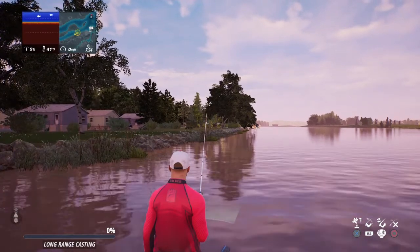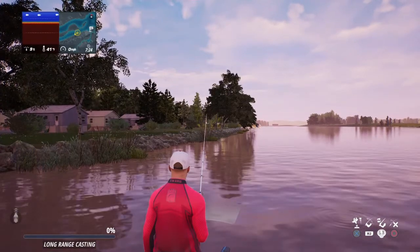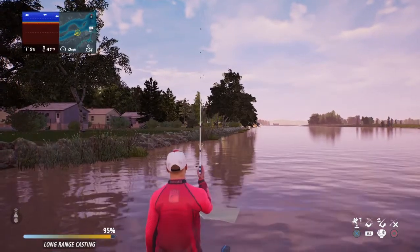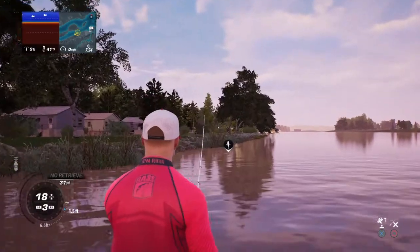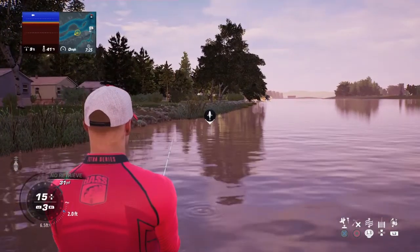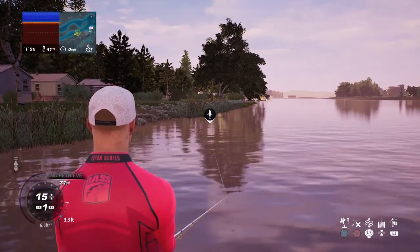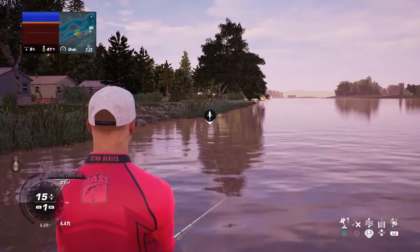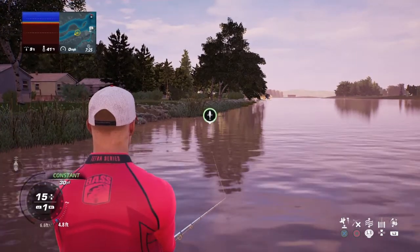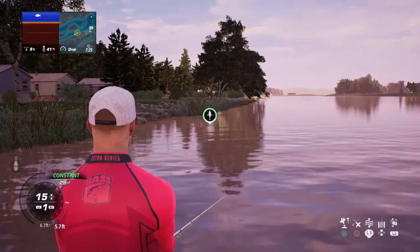We're gonna throw this lure down the bank. It's called the Docker Yellow Perch — it's a lipless crankbait. We're gonna pitch it down the bank here and see if we can't hang into a fish or two. Get the drag adjusted — you can do that by pushing up and down on the control pad portion of your PlayStation remote.